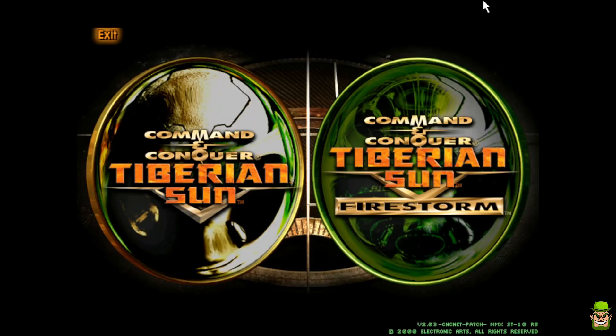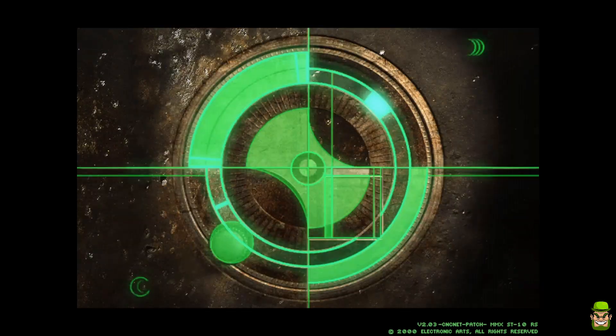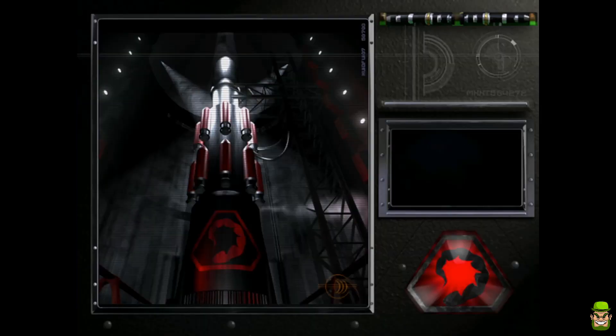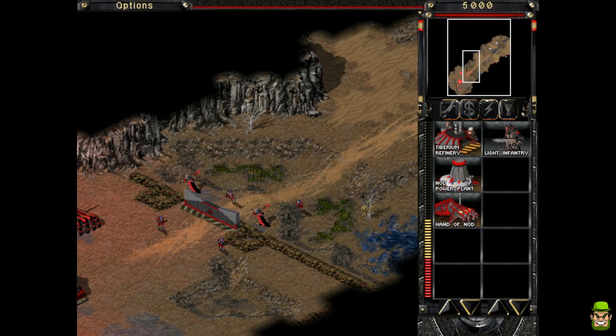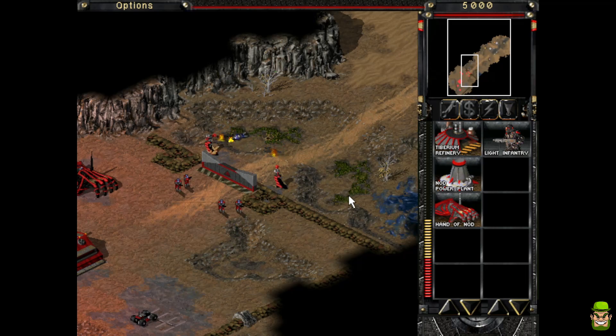We're going to play offline. Once the game launches you'll see it also has the Firestorm mission pack. I'm going to select standard Tiberian Sun, start a new campaign, and do the Brotherhood of Nod first mission. It includes all the FMV movie sequences, which is really cool. I'm going to skip the intro and get straight into the game. This is what I meant about playing at 640 by 480 — I just think it looks better and feels more retro, like how I remember it.